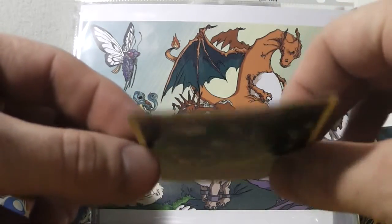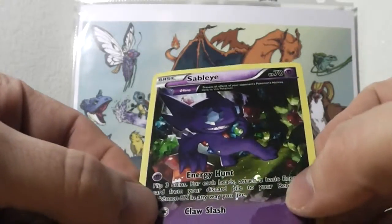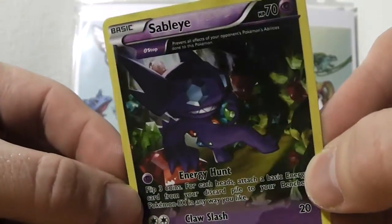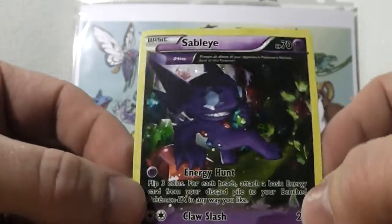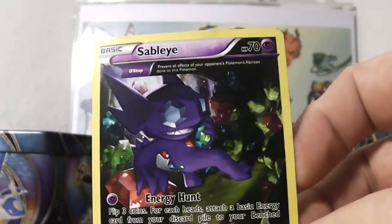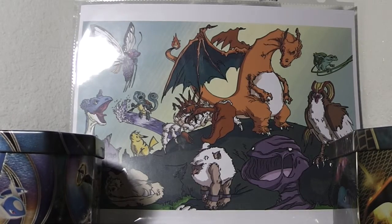You can see the card's bent a little bit — that wasn't me, it was pre-bent. But we have a Black Star Promo Sableye. You can see that. It's holographic, as most, or pretty much all, Black Star Promos are. Shiny, shiny, shiny. There we go, that's a little bit better. Can you see that? Good. Wonderful.